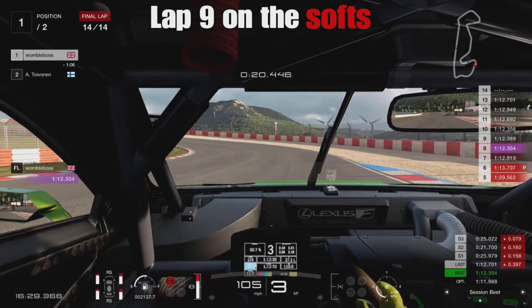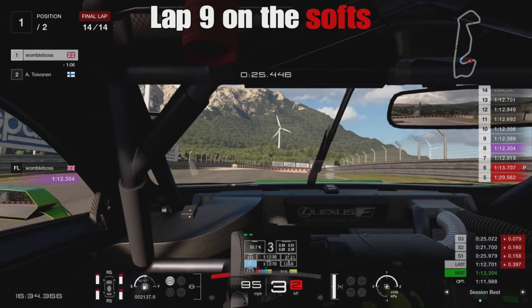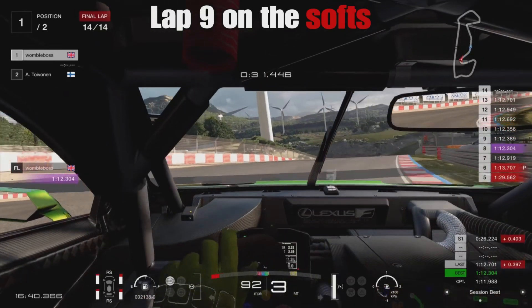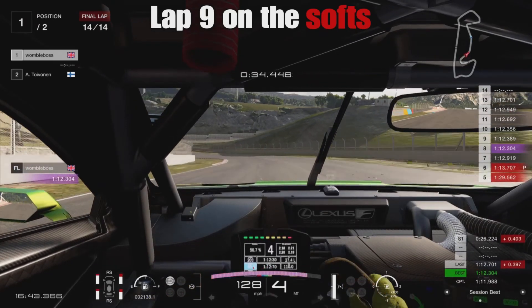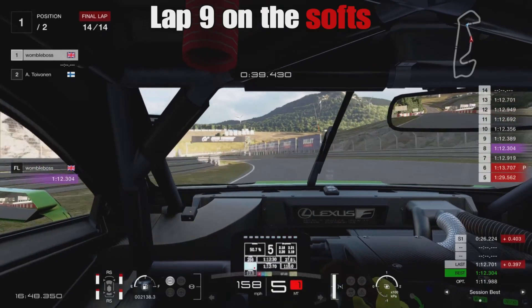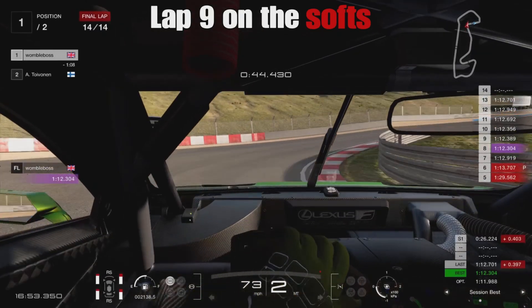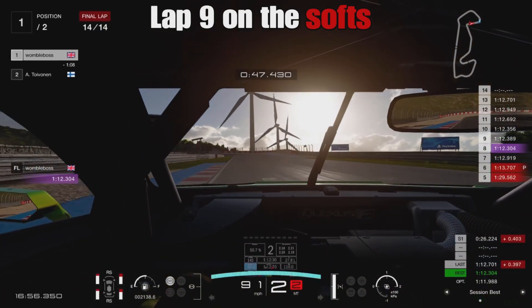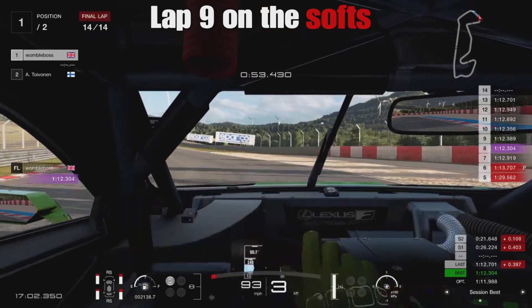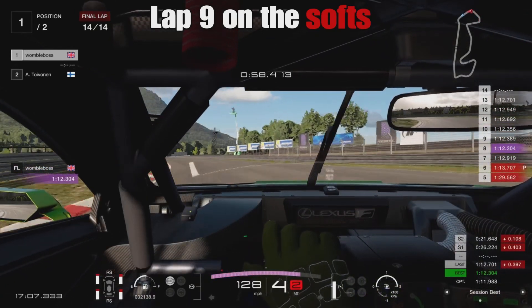Have we achieved that on the soft tyres? Up until lap 13 we have. The first lap on softs was quite tardy — a 1:12.9 is not what we're looking for on fresh softs. But we brought it back with laps 8, 9 and 10 around 1:12.3, which is more like it. Our optimal was a 1:11.9, so definitely plenty of speed in those soft tyres. As we get to lap 13 we're still in the 1:12s — a very technical last sector of the track.